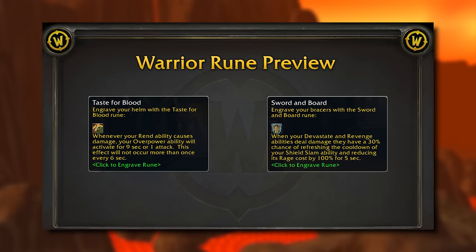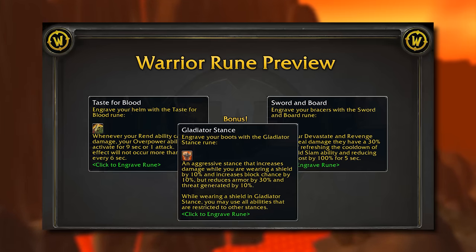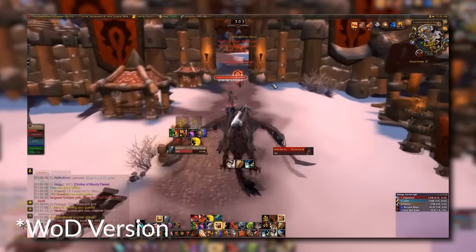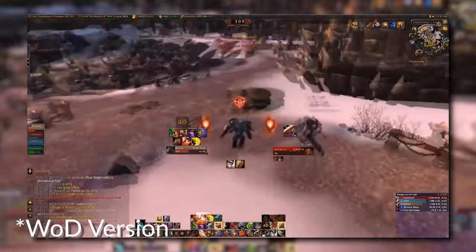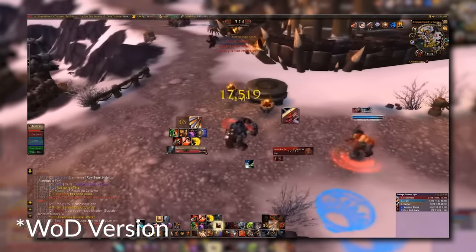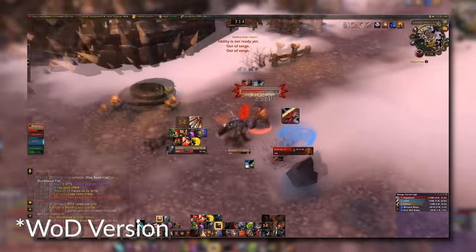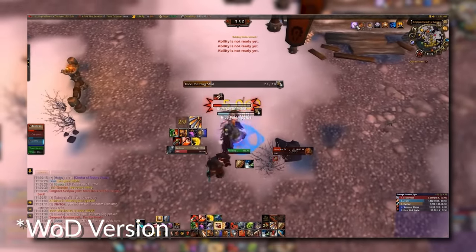Warrior got a bonus rune revealed too. The legendary Gladiator Stance is making a return for Season of Discovery. It increases damage and block chance by 10% when wearing a shield, but reduces armor by 30% and threat generated by 10%. While in this stance, you can use all abilities that are stance restricted. First impressions: this seems like a PvP utility stance more than anything else, and it's missing some key ability modifiers it had back in Warlords of Draenor which made it actually deal damage.